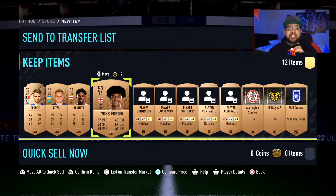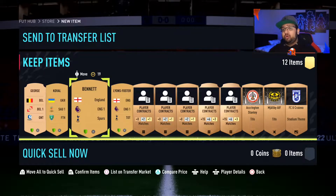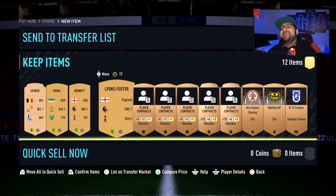Step one is spamming bronze packs. We have a 750-coin bronze pack that has been opened. We've actually been very lucky because we've got a perfect link in bronze packs, and we've also been able to pack four League SBC players.